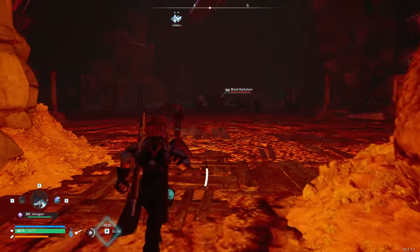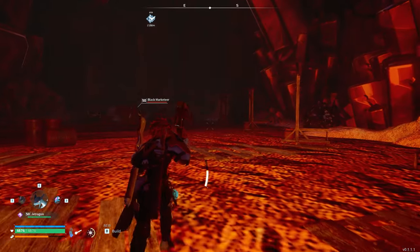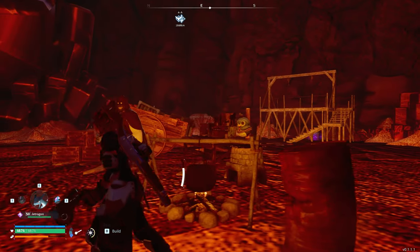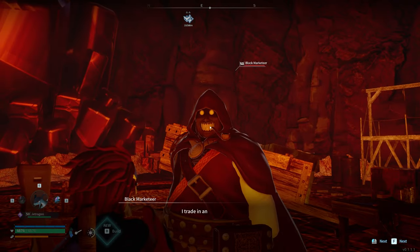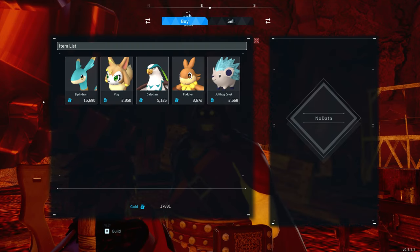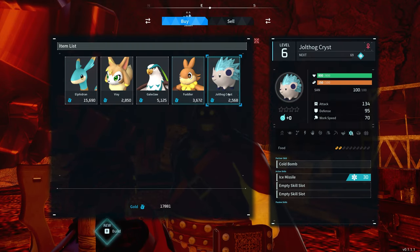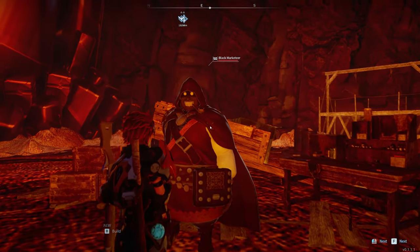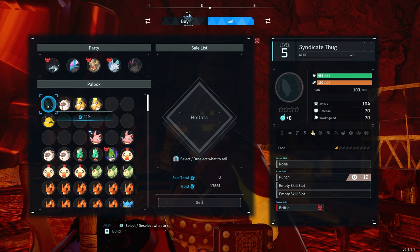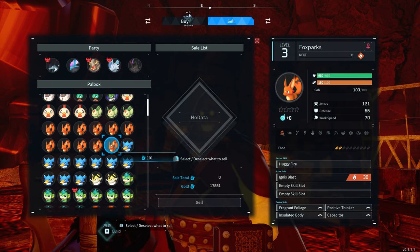If you make your way inside this secret mineshaft, you will find another black marketeer. This place is a little bit spookier — there are guillotines and stuff dotted around the area, some hanging ropes and that. There is another marketeer where you can buy and sell Pals. You can buy a Fidrian if you want, there's a bunch of different Pals. You can even sell your human Pals to him as well — our Syndicate Thug will fetch $112. Who knows what he's going to do with it, but he will buy it.